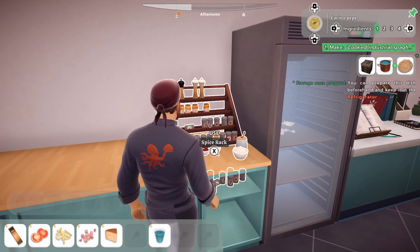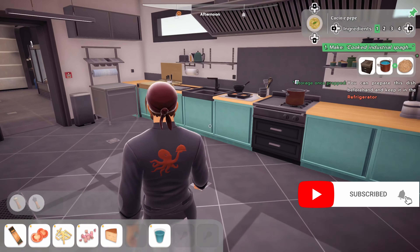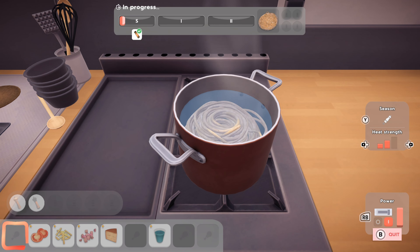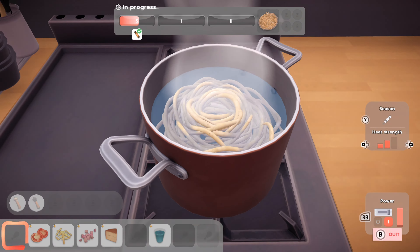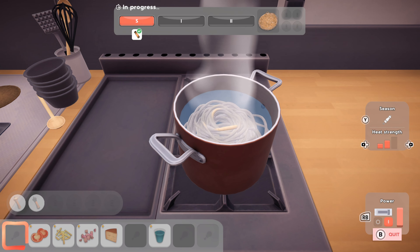Seasoning is a must for some dishes, and sometimes customers may ask that their meats be cooked for longer. It's easy to forget that you're running a restaurant, of course, so you'll need to balance your focus between multiple dishes to make sure they get sent out on time. Not to mention, some steps to a recipe are time-sensitive — you'll need to make sure that you're combining all the required ingredients within a good time frame so that you don't send out cold food.